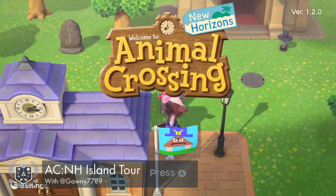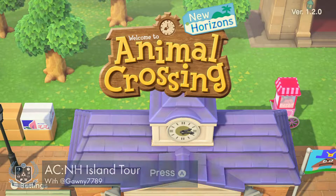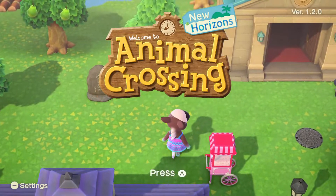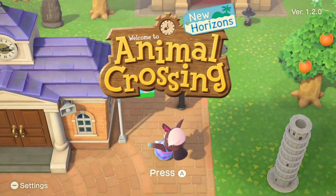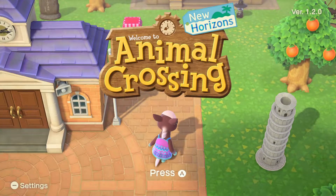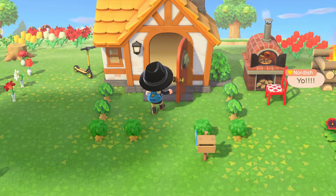Hello, welcome to Animal Crossing. I'm just going to give you a quick show of my island. This is Gorn Easton 789 and this is all for the village, for Nintendo Village. I'm going to ask all the other villagers to give us a bit of a tour of their islands to see what we've got different. I'm sure there's something interesting on each island.